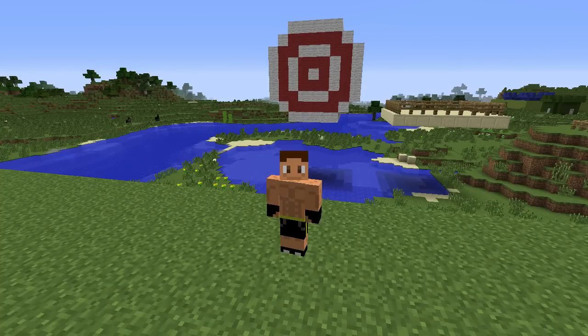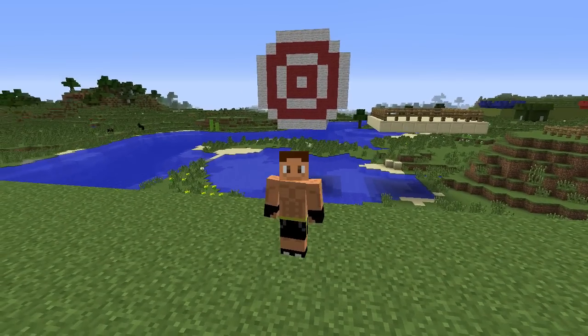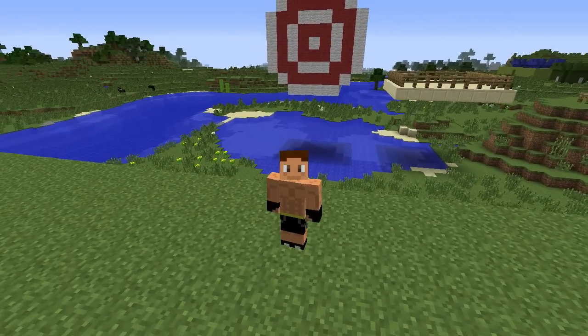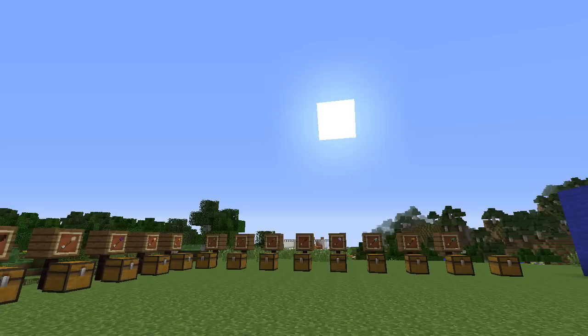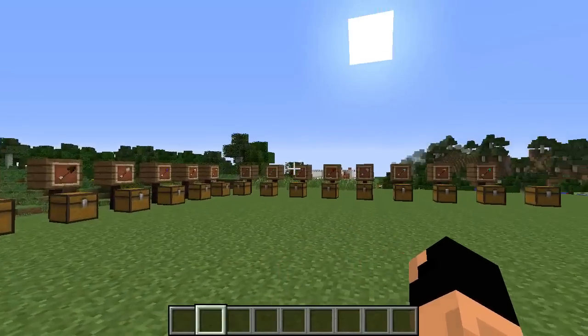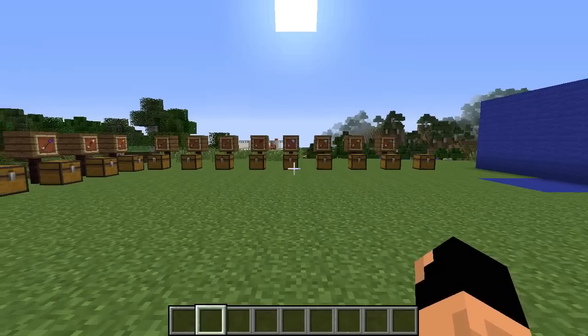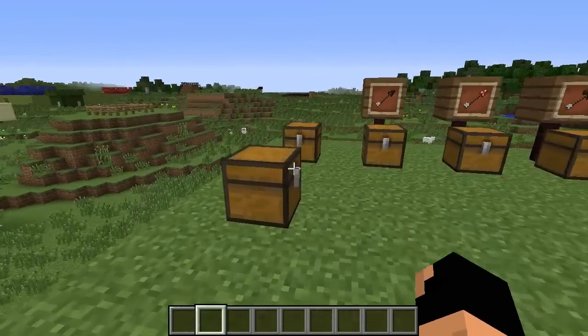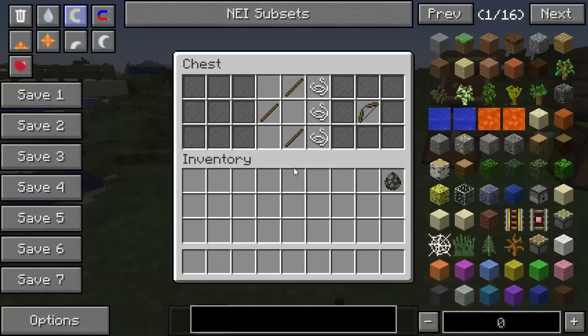Hello everybody and welcome to another mod showcase. As you can see we have a couple things behind us — we have a platform and a target. That's because we're going to be doing some target practice today, because our mod is the Elemental Arrow mod. Let's just go ahead and get on into it. As you can see, this mod adds a ton of new arrows into the game. Very simple — not all of them have crafting recipes, but I will be showing what they do. So let's start with the basics. First we have our bow.